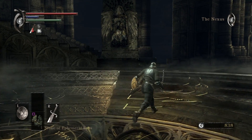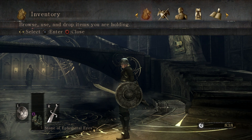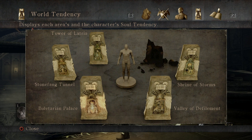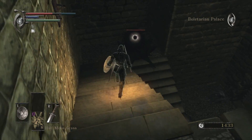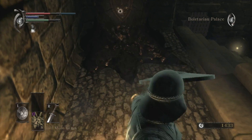The original Demon's Souls had an entirely unique mechanic in world and character tendency. Essentially, world tendency is a sliding scale that influences the game's difficulty and a few other factors, and it changes depending on your actions, including whether you die, where you die, and whether you're playing online or not. The scale goes from pure white world tendency to pure black. On a basic level, pure white tendency enemies are easier to kill, with lower HP, attack, and defense stats, but they drop fewer, less valuable items and hold a lower number of souls.